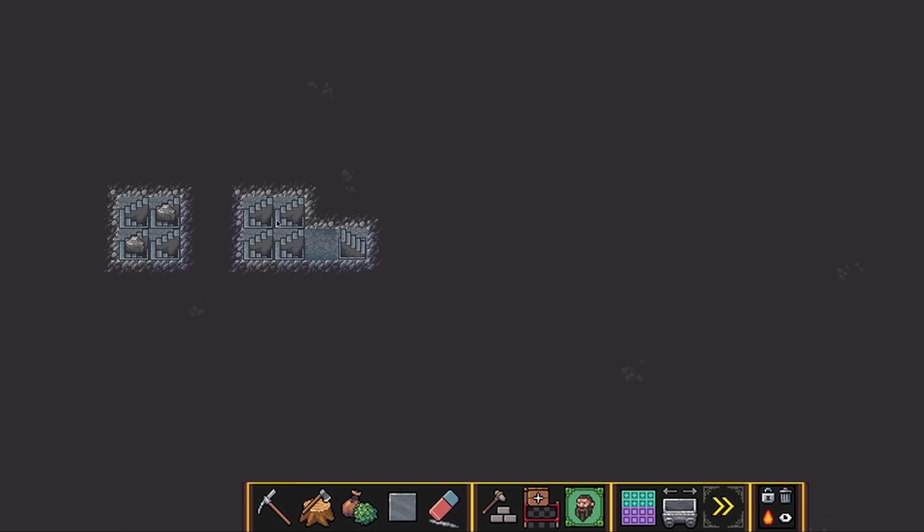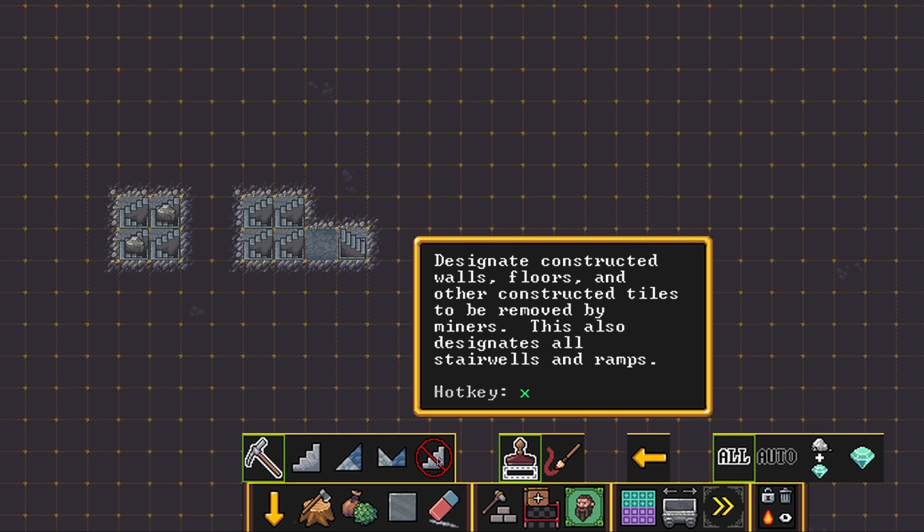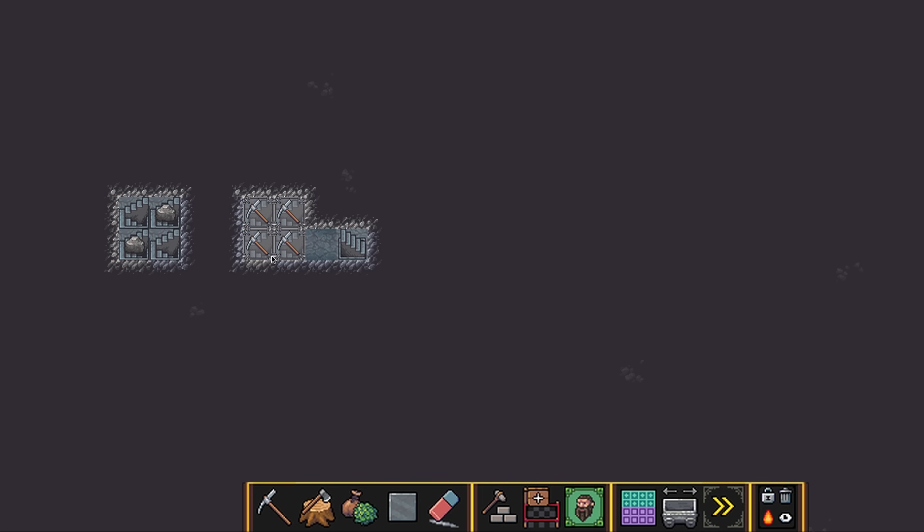Now that we have this alternate set of stairs in our pipe, we can remove the center stairs. I'm going to go to 'Designate constructed walls, floors, and other constructed tiles to be removed' — this also designates all stairwells and ramps — and we're going to designate these four stairwells to be mined out, leaving open spaces in the floor and ceiling to allow water to flow through.